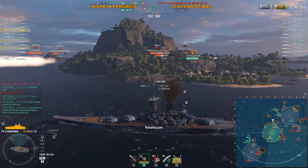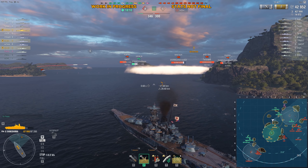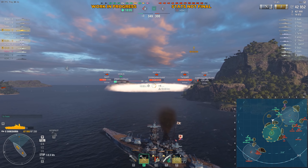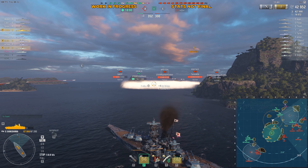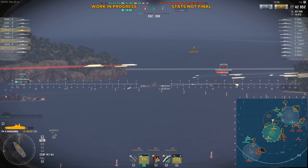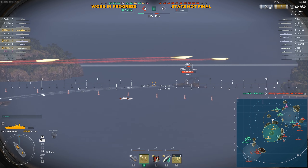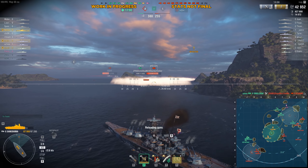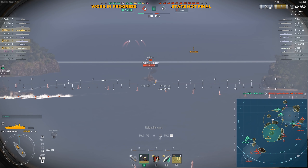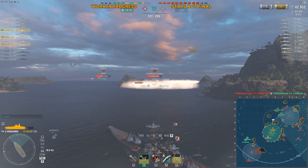Look at the Ohio or the Thunderer — both using existing hulls with slightly different setups and bigger gun calibers. One is for coal and the other is in the research bureau, which isn't cheap. But steel is probably the most expensive resource, and for a steel ship there are certain expectations it must live up to, which this ship does not meet.